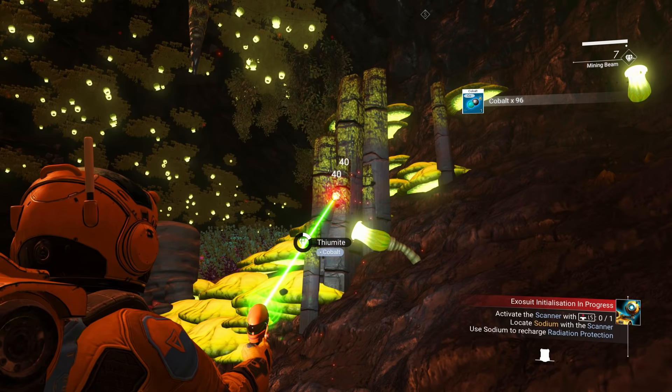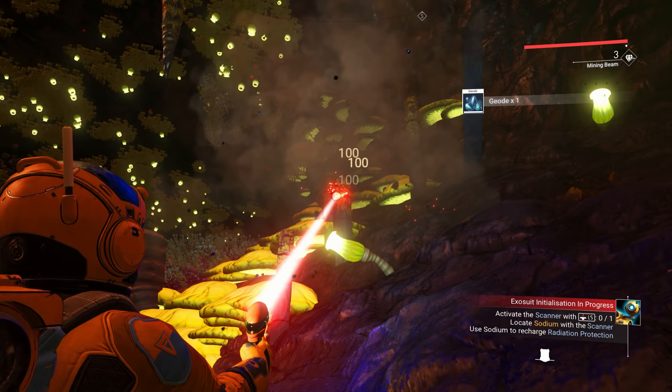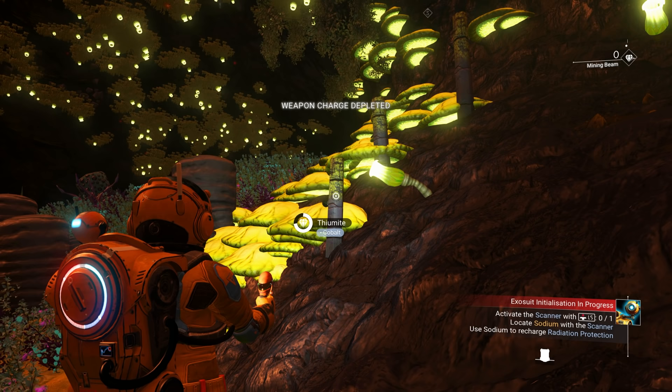There are more advanced uses for cobalt later on, but early on you can use it to make ion batteries, and batteries will save your life because they'll recharge your hazard protection.